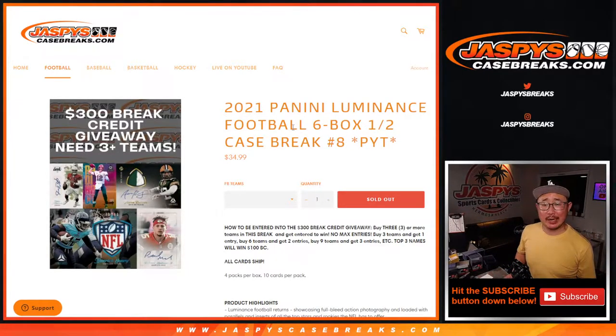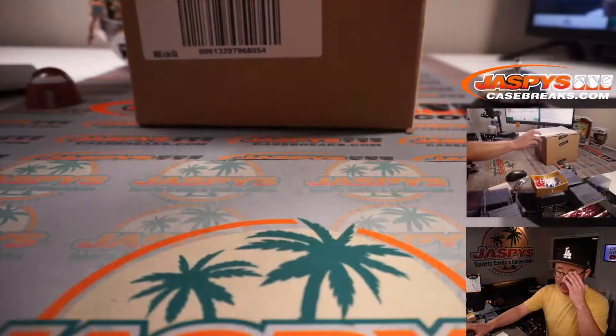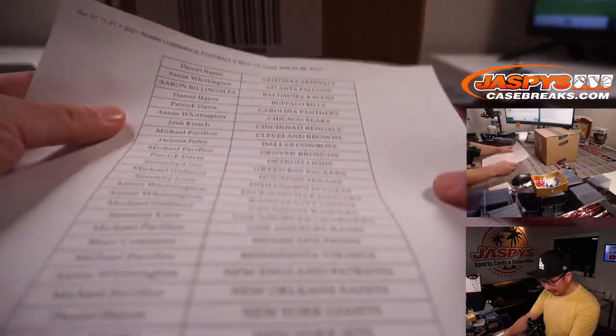Hi everyone, Joe for Jaspi's CaseBreaks.com, coming at you with 2021 Panini Luminance Football. Six box, pick your team number eight. Now, breaks — we're doing half case breaks, so breaks seven and eight are actually from the same case. But eight sold out before seven, so eight is from a fresh case. I think that makes sense. Very big thanks to all of these folks right here for getting in on the action.